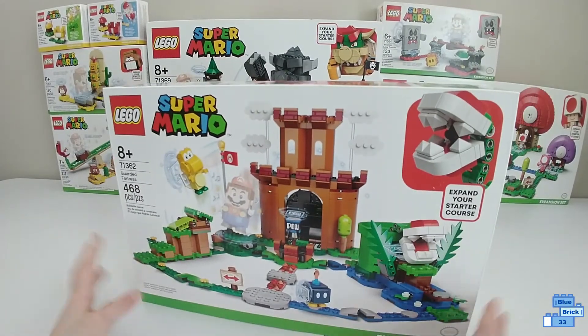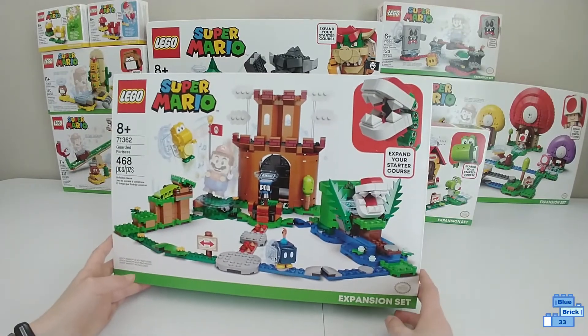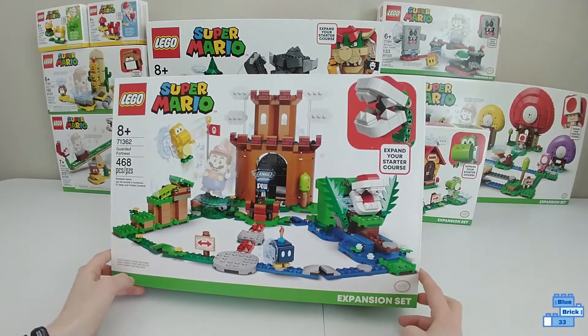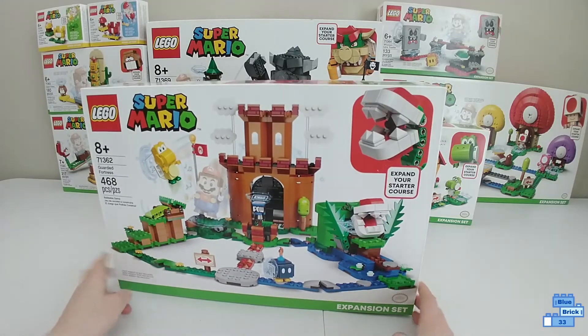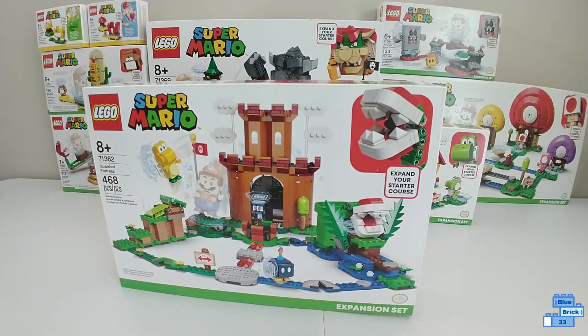This set is $50 and it's an expansion set. Expansion sets all have green lines. The starter course is the only way to get Mario, and you need Mario to play with any of the other sets. The set that comes with Mario has a blue line and says starter course, and I already have a review and unboxing video on that, so if you haven't seen that you should check that one out.